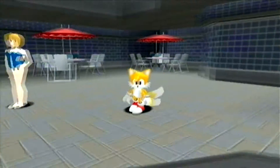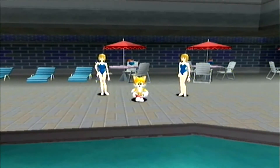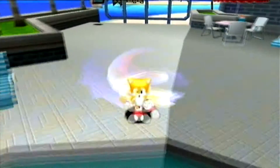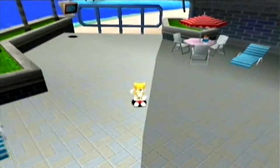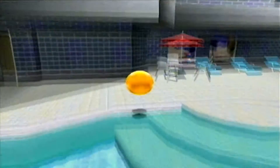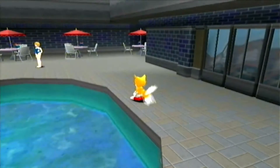Now we actually have control of Tails. If you press B, you can use your Spin Attack — just Spin Attack. And if you press A to jump, then A twice, you can actually fly. You can fly for a limited time, or else that would break the game really badly. And that's basically what you need to know: just spin and fly. Picking up things is just the same as Sonic.